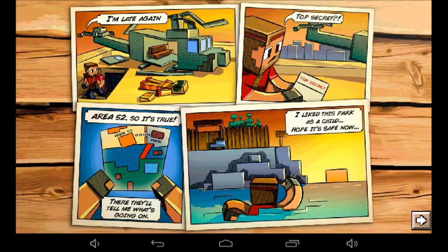So before, in the previous level, it's like he was chasing after a helicopter. And as you can see, it's crashed and it says 'I'm late again.' Top secret — he finds a top secret note. Area 52, so it's true. Just reading the rest of it in my head. 'I liked this park as a child. Hope it's safe now.' Yeah, well, looks like you thought wrong.